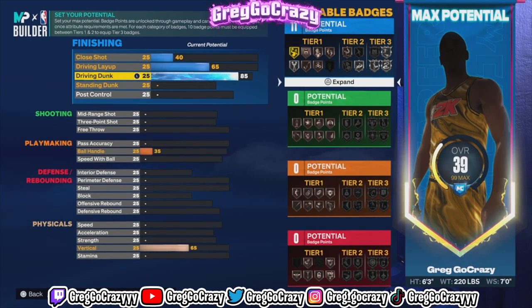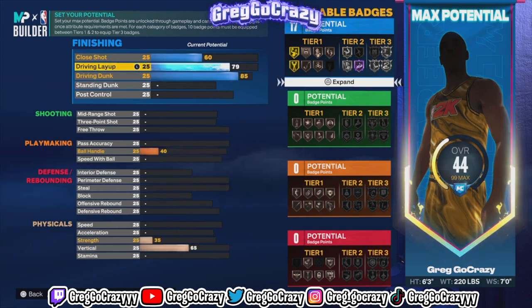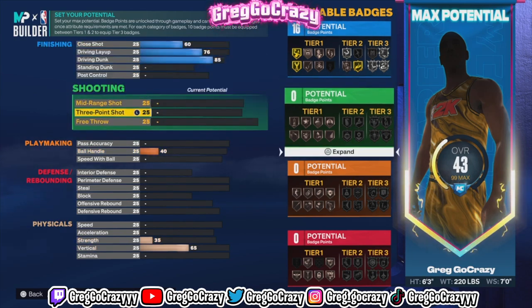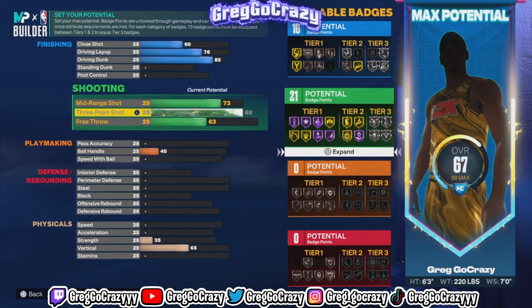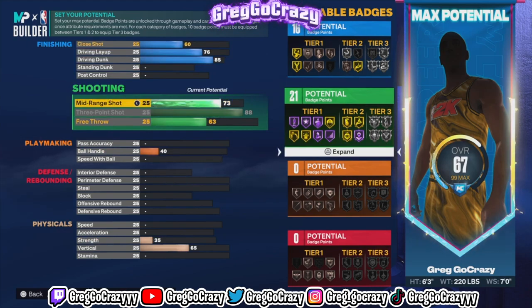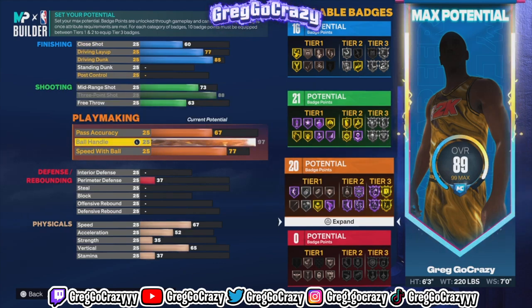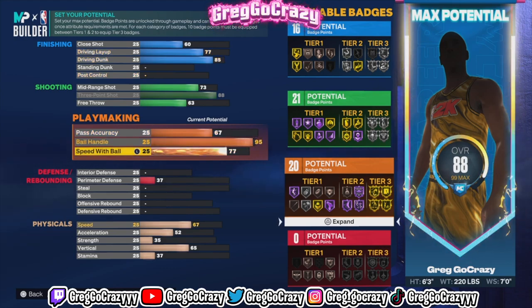I put my driving dunk up to an 85 because Ja Morant does get the contact dunk, and this does allow you to get contact dunks at 85. I put the drag dribble to a 76. For shooting, I maxed out the three-pointer. You don't really have to touch the mid-range or the free throw — it depends on your play style. If you want to use this build for ranked, I would put the free throw at least at a 70.